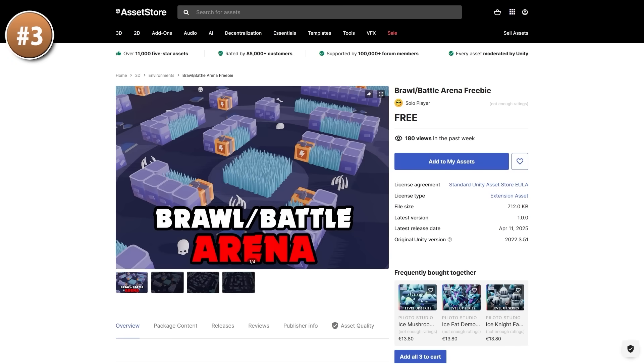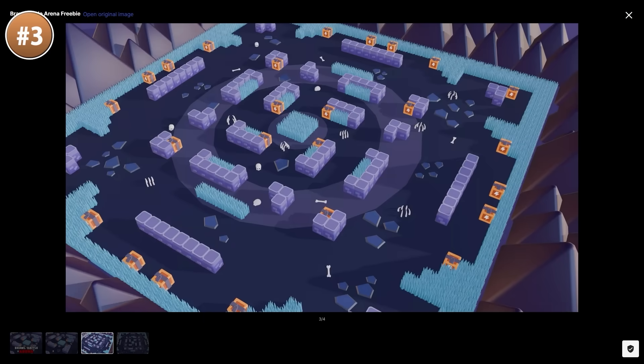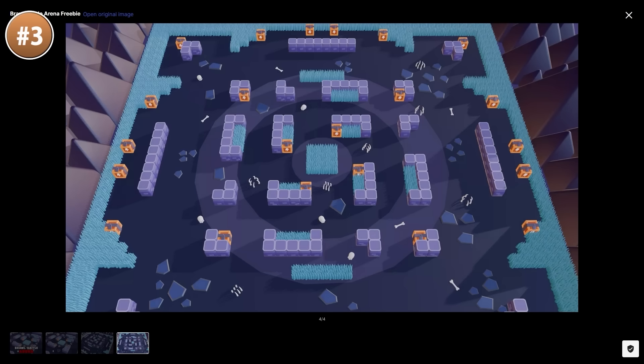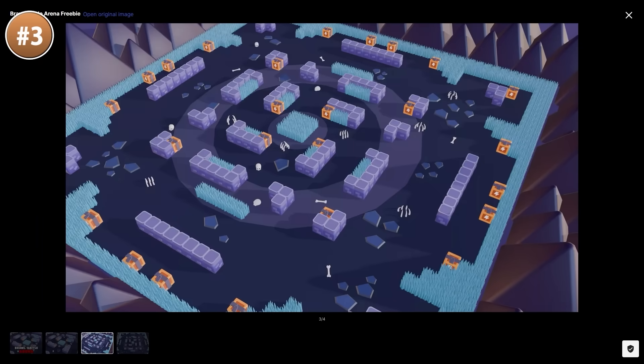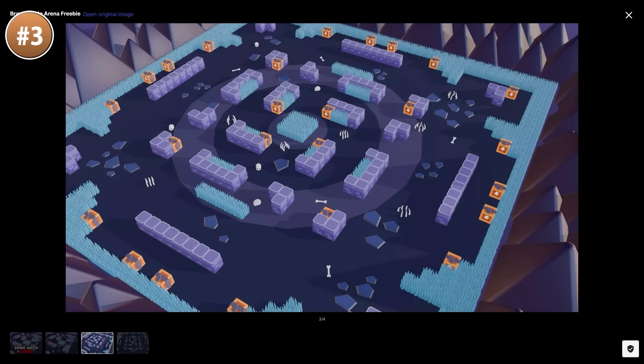If you want another fun environment for a strategy or battle game, check out this one — it's a really nice looking battle arena. This could be used in so many games and so many genres. For example, you could make some kind of character action game — top down action where players shoot weapons or spells. Alternatively, this could be a multiplayer character action game with multiple players and different characters all fighting in this arena. Or perhaps since the boxes are sort of chest height, you could use this to make some kind of XCOM-style game. Fun environment that can be used in many games.